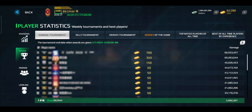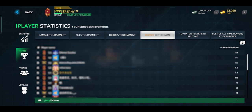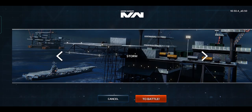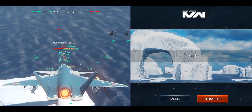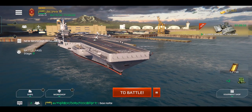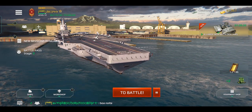Next, they changed the system for acquiring tournament points — you now have to win the match so that the points generated within that match are reflected on the tournament leaderboard. This means only the strongest players can acquire hero and legendary status. They've also redesigned the offline map selection and improved the UI for aircraft, which now looks awesome and very interesting.